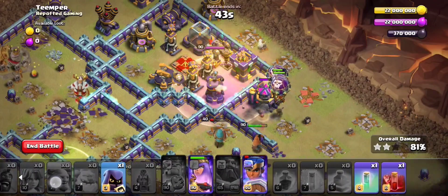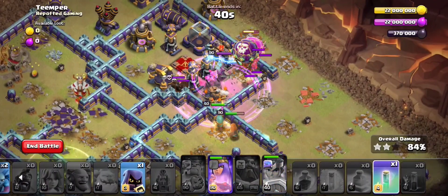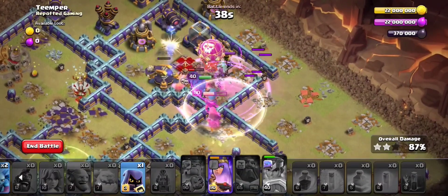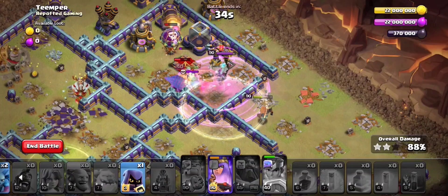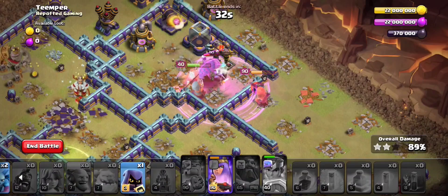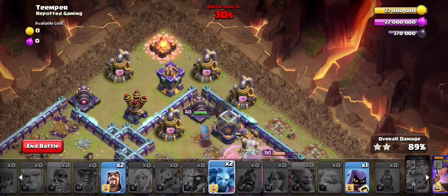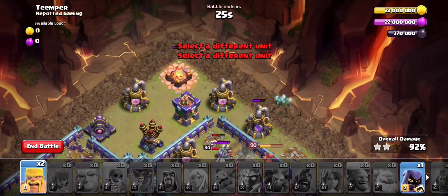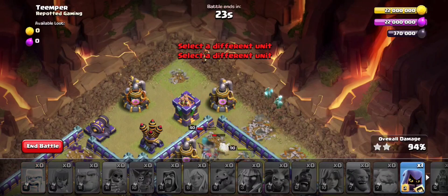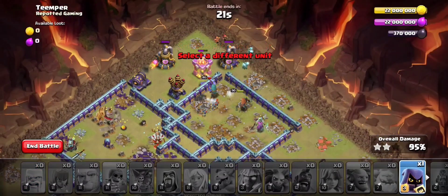Rage, a Skeleton spell, and an Invisible spell on the Royal Champion. Everything is going right. Two minions, two Wizards for cleanup, and two Barbarians and one Headhunter.